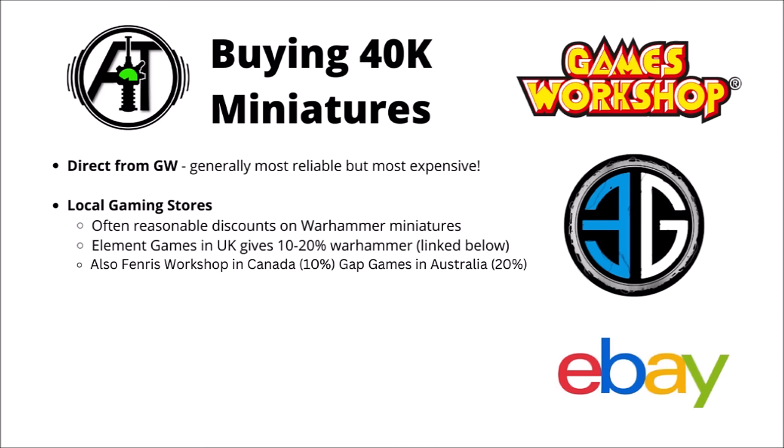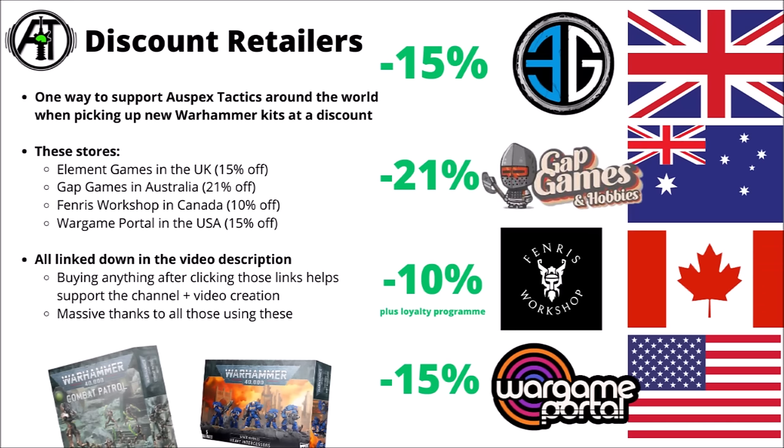Before we talk about the rest of the Thousand Sons range, bear in mind the different ways in which you can buy Warhammer 40k miniatures. If you're newer, direct from Games Workshop is generally the most reliable but also the most expensive. For new plastic kits my first port of call would be local or online gaming stores — official partners with Games Workshop that offer reasonable discounts, usually in the sort of region of 10-20% off Warhammer. I have a few of these linked in the video description: Element Games in the UK for 15% off, Gap Games in Australia for 21%, Fenris Workshop in Canada for 10%, and Wargame Portal in the USA for 15%.